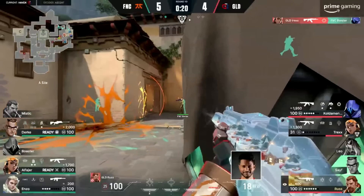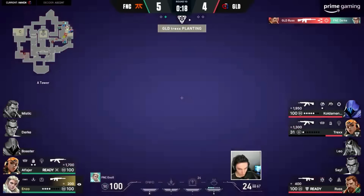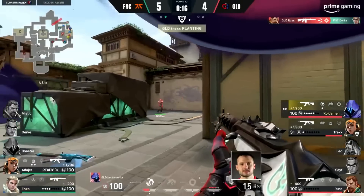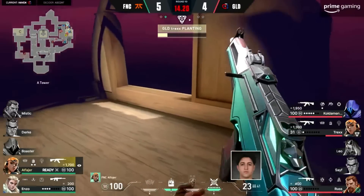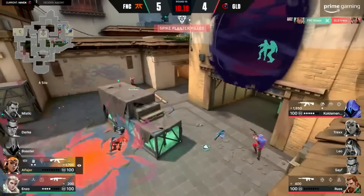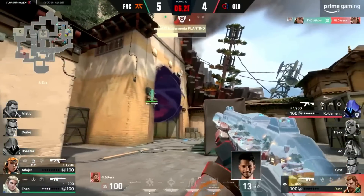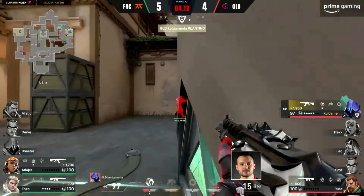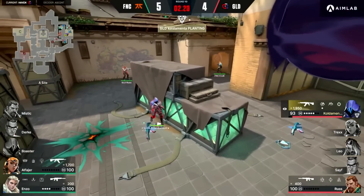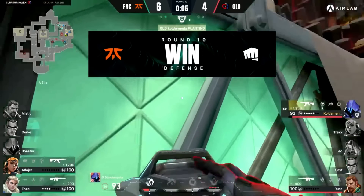Here's another Raze play from young stud Alfajer for Fnatic. He stalls out this plant so well with Raze utility — first killing the planter with a Showstopper without risking himself. Then as the next planter goes in, he throws one satchel, and a couple seconds later a second satchel blasts out the plant, winning the round for Fnatic in that very tough retake.